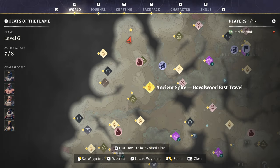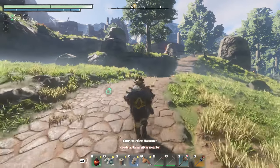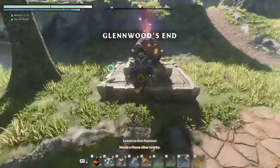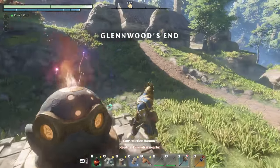To get here, there's the Ancient Spire Revel. Fast travel there, go into that spire, and then glide on down over here to Glenwood's End. Once you get over to this point, come up this road. This is really nice — there's a spawn point here in case you die, so you can spawn right here.